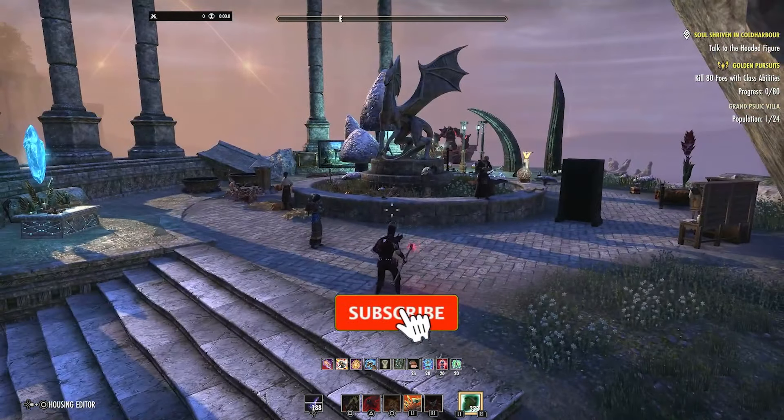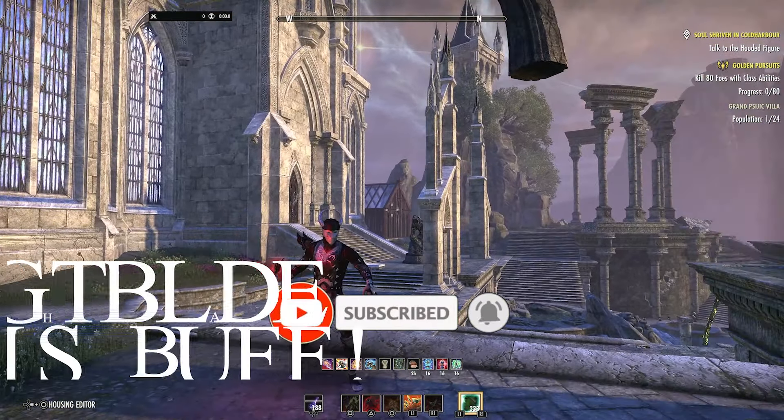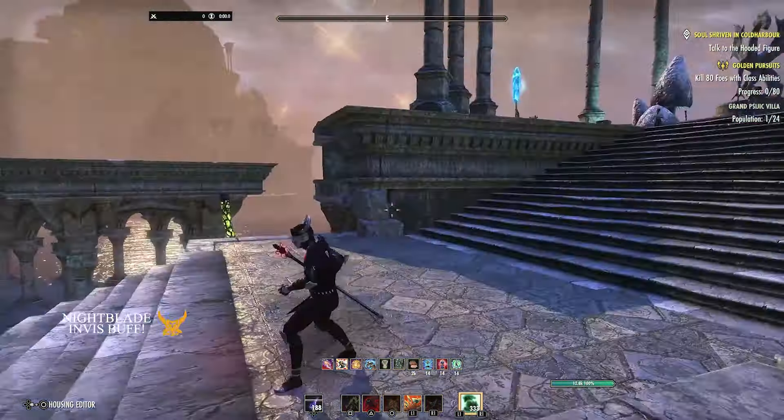Welcome back to another ESO video. Today is about the NightBlade changes on the PTS for cloak, invisibility, or shadowy disguise — whatever you want to call it. Basically, they changed it recently so that it will cost magicka every two seconds, meaning it will eventually make your magicka bar run dry.